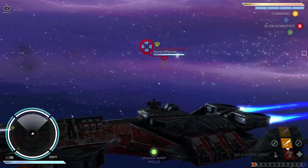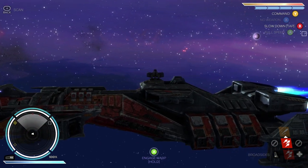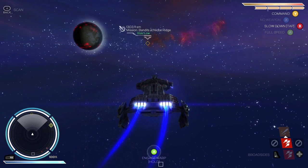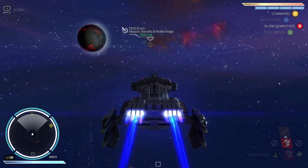The first thing you'll notice about piloting your ship in Rebel Galaxy is that you cannot fly up or down, and your main ship guns fire to the sides rather than directly forwards. It's much like a Galleon in Pirates of the Caribbean, but don't let that put you off — the combat in Rebel Galaxy is just as much fun as any of the similar games I've played.